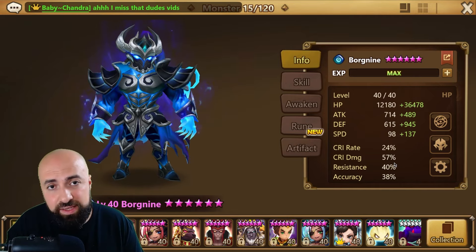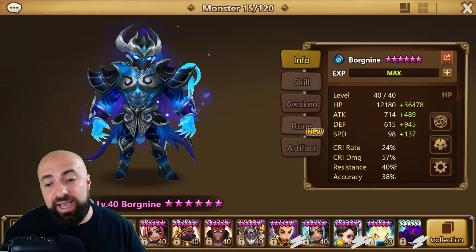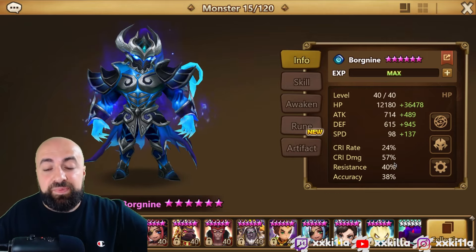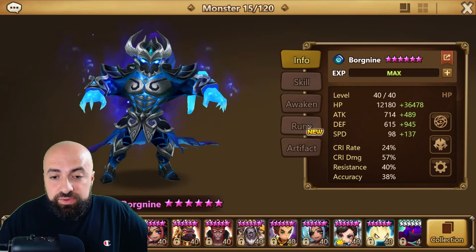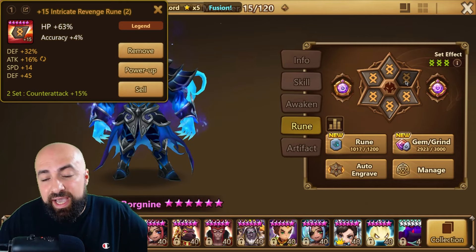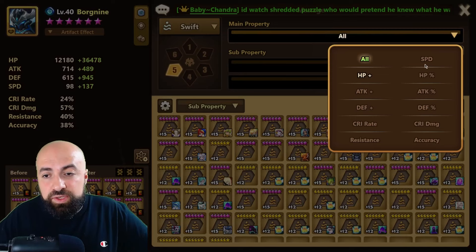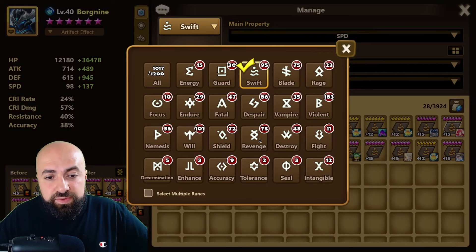HP will be the first priority, defense will be the second priority, and speed — you just need to hit that minimum speed requirement. Accuracy will be prioritized over resistance because he needs accuracy. You can put accuracy from skill one on artifacts or skill two artifacts, mainly skill one because he's revenging and provoking with skill one. For slot two you can go HP, or speed with a high HP substat.